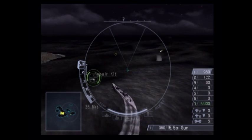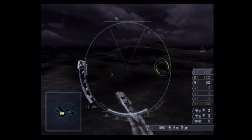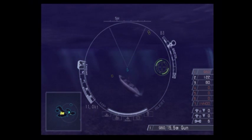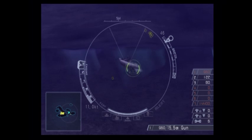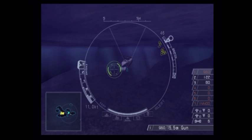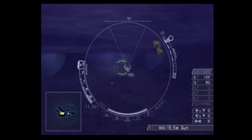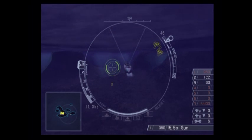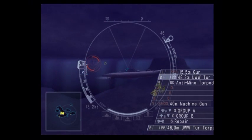Getting detected doesn't really matter, but you want to stay submerged at this point because there are going to be batteries shooting at you. I want to stay in that sweet spot - there we go, perfect. It's half speed apparently when you're submerged, so even with the forward thruster we're capping out at like 15-point-something knots. This is why people did not like the submarine missions - you move so slowly and it takes forever to do anything.